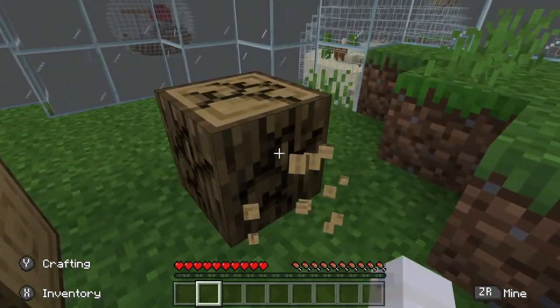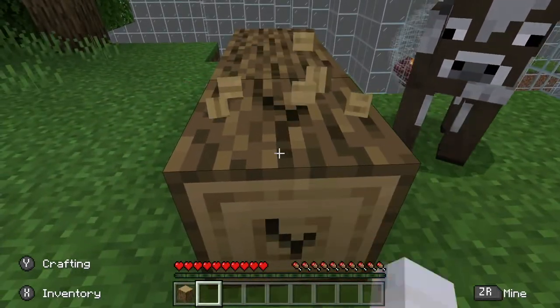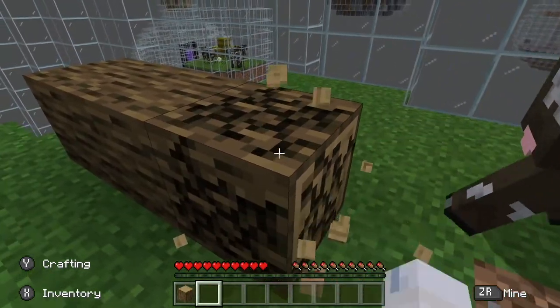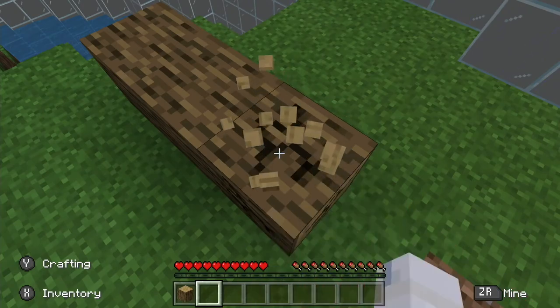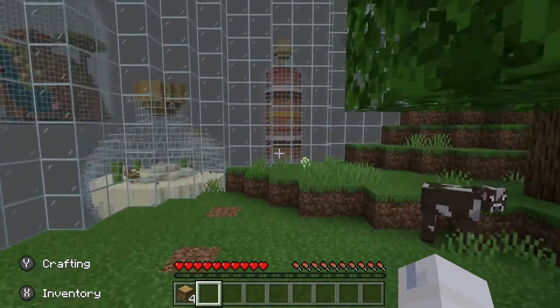We start our journey in this large bottle which is packed full of important blocks to use to branch out to our first bottle. I like this bottle — it has a good cave system and a really cool pond that takes advantage of the whole bottle idea. It makes it look really cool.